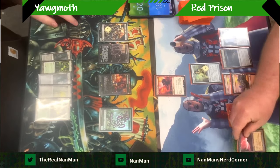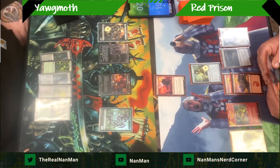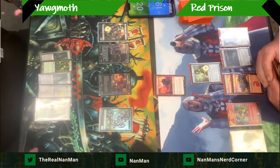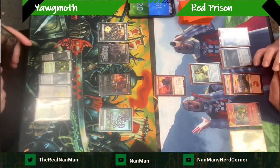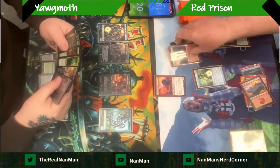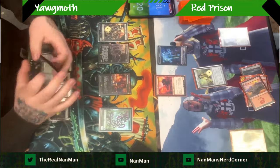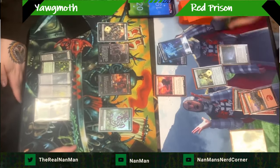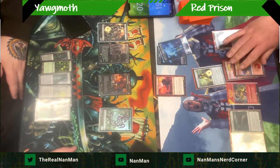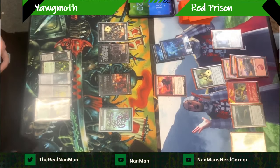This can be frustrating to play against, especially when you're sitting down going, 'I don't want to just immediately scoop because someone played a Magus of the Moon or Blood Moon — there might be some outs.' We're going to do a little channeling here and make a couple of spirits. Channel lands are a cool addition; the spirits are more blockers and sacrifice outlets depending on how things go. But yeah, land-go.